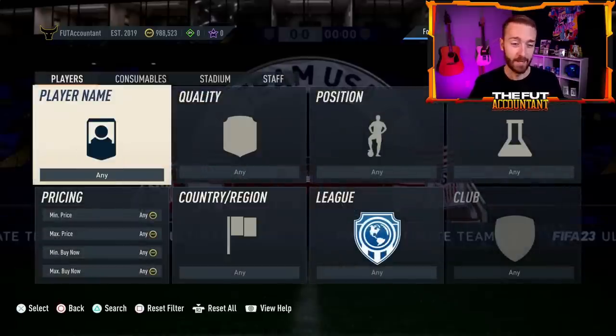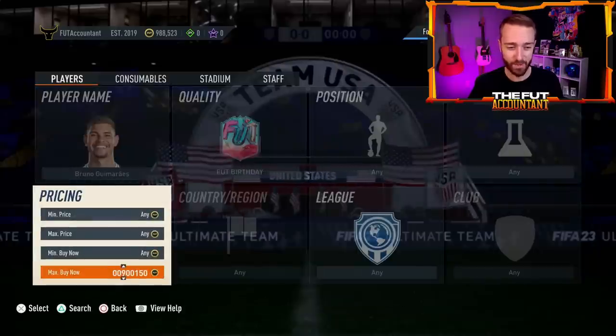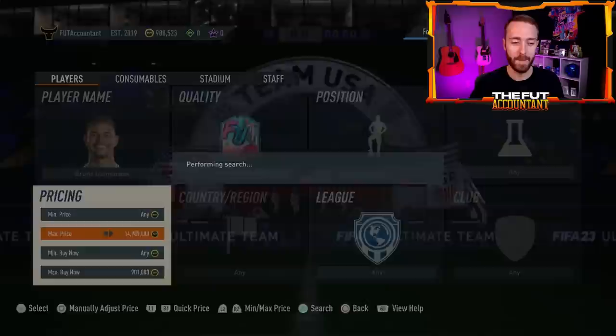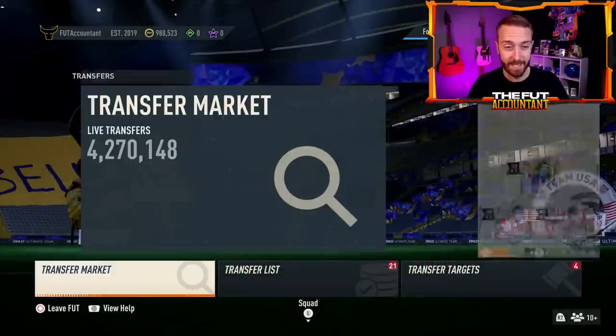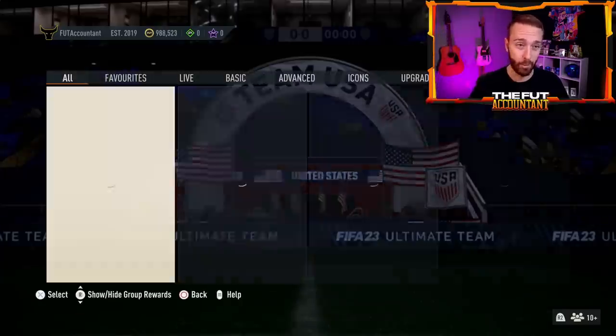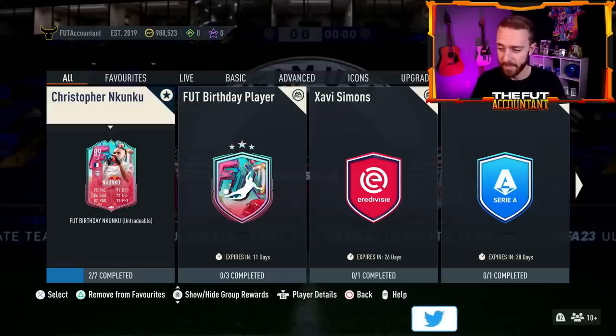If we get another icon pack, you're going to see people sell cards around the 500K range and below. What you often see is if the icon player pick refreshes at around 500K, you'll see cards around 700K and below panic-sold as people sell to go do that SBC. Maybe in conjunction with a Rabiot SBC, there could be a good amount of panic on the market. That could create a sizable market dip where you'd have an opportunity to buy cards that could go up later this week after weekend rewards get paid out.